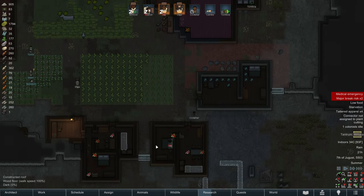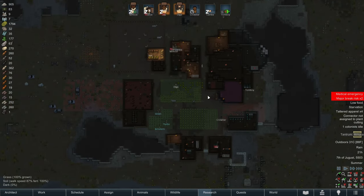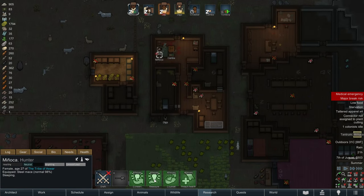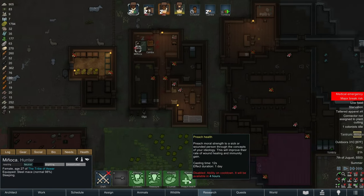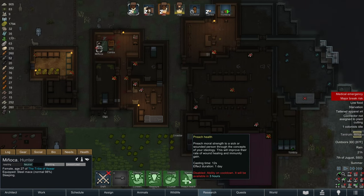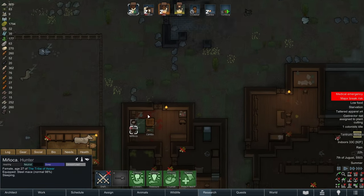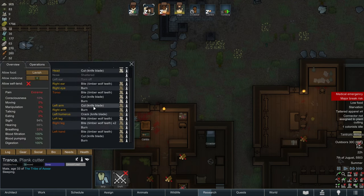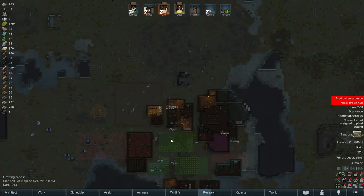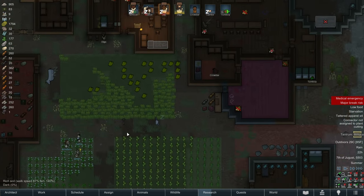Jay, you are now a priority one cook. Thank you. Jay is pretty beat up too, but I think Jay will recover much more quickly than Tronka. In four hours, Minyaka is going to be able to use her Preach Health, which allows our colonists to heal more quickly. Do we want to use that on Jay or Tronka? If we use it on Tronka, that will really significantly cut down on Tronka's healing time. Look at the sheer number of injuries that need to heal. I think we'll use it on Tronka, though I was considering Jay as well, because it might be better to just get somebody fully healthy sooner.